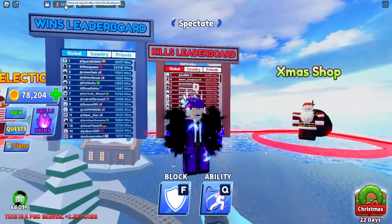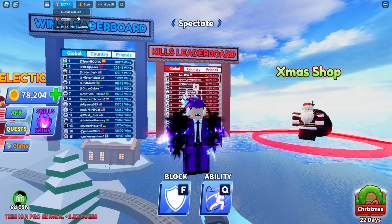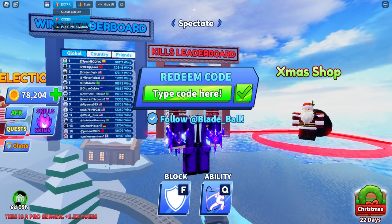The first thing you want to do is go to the extra button at the top left, and click on "Code." Once you are inside of codes, you can enter a couple of codes here.